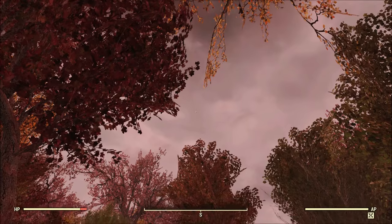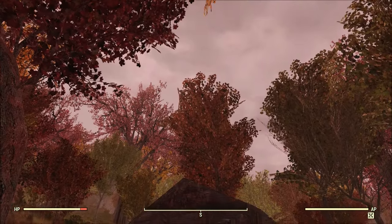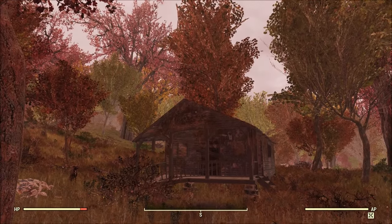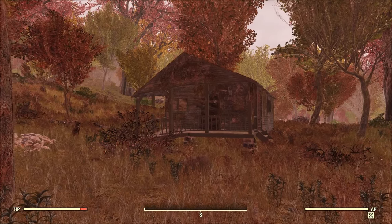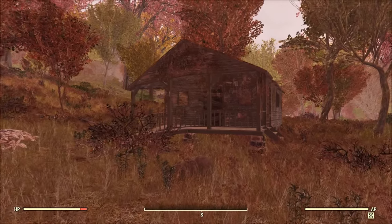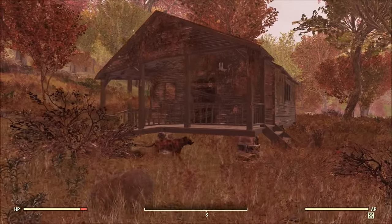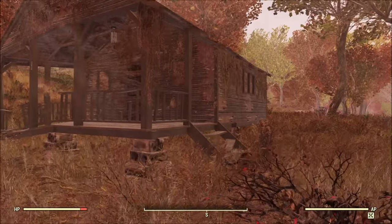Welcome one and all, I'm Decoy and I've got a pretty freaking cool camp location for you. Normally I would do these in a group of six, but this one was so awesome that it could stand on its own two legs — or technically four, because this location has a dog.